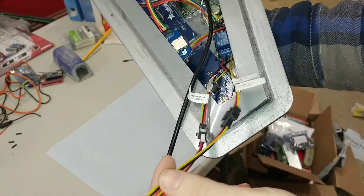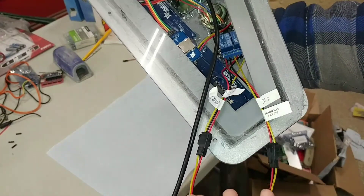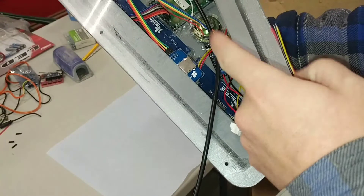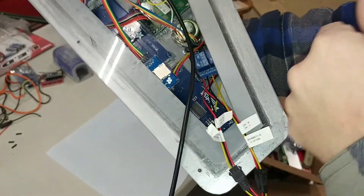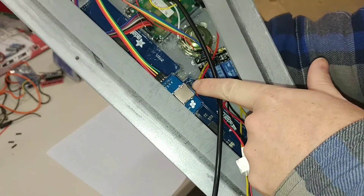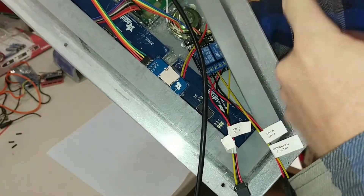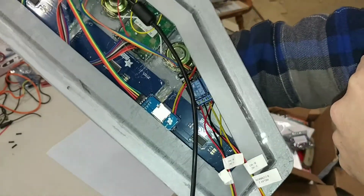I can go into more detail on what that entails if you need it, but you'll most likely be using the normally open to the common terminals so that when the relays turn on, your mag lock will open and your lights will come on. This here is the audio module with an SD card in it, so if you ever want to change the audio in the future, you can just pop that SD card out, look at how the files are formatted, and change your audio.